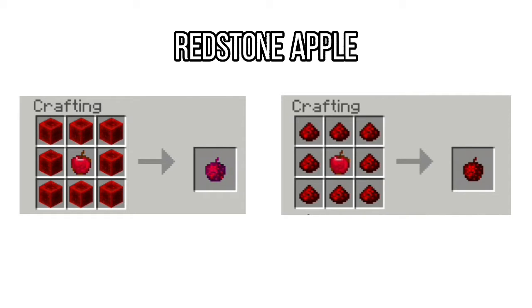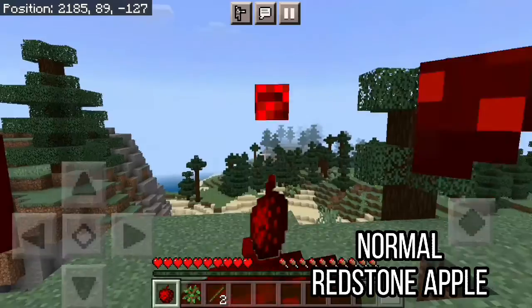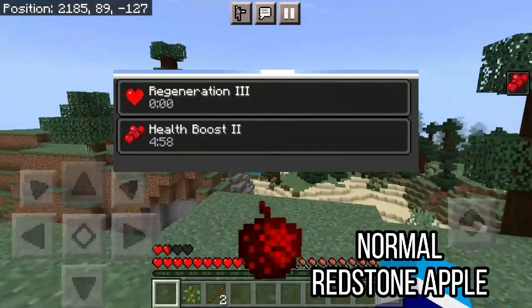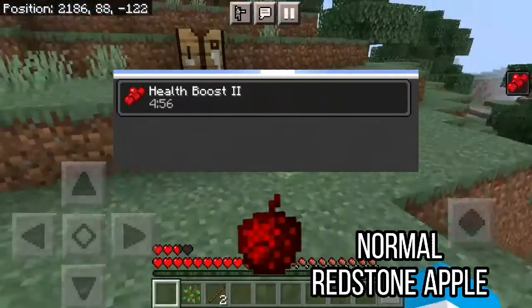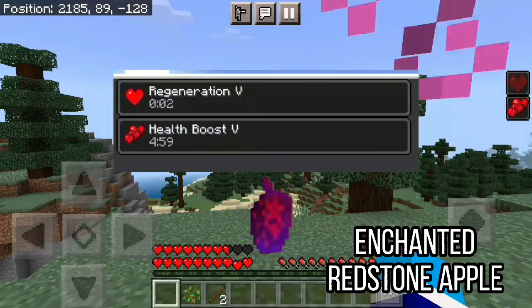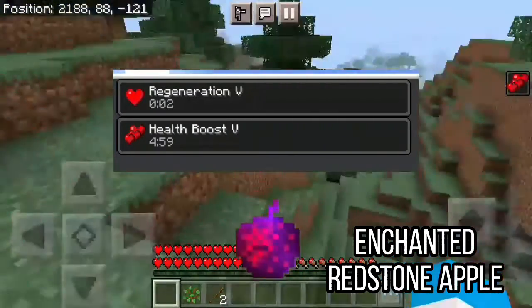Redstone apple, on the other hand, has 2 types: the enchanted one and the normal one. The normal redstone apple gives you regeneration level 3 for 2 seconds and health boost level 2 for 5 minutes. While the enchanted redstone apple gives you regeneration level 5 for 3 seconds and health boost level 5 for 5 minutes.